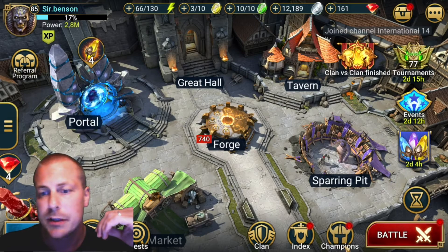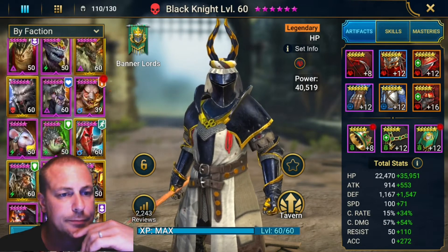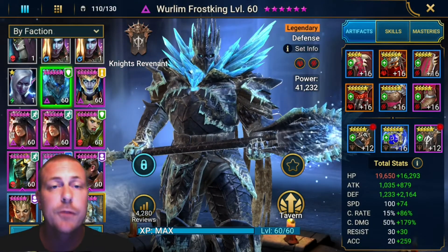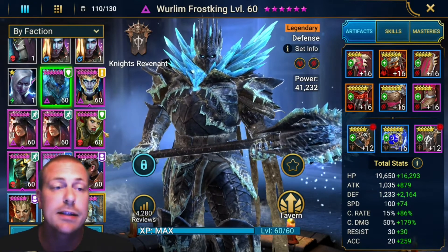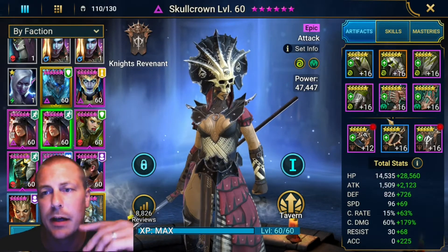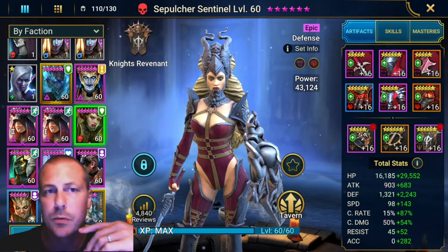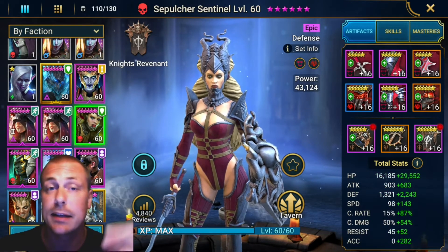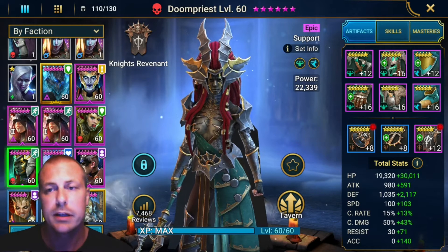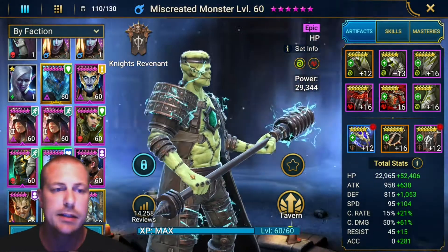I'm going to go over my team real quick — Knight Revenants. Here we have them. Verlin Frost King — I actually 6-starred him and leveled him up just for this one. I'm going to go with 1 Scarlet Crown; I've pushed in some HP on her and a stun set. I'm going to go with Sepulcher for the Decreased Attack — that is super important, so don't miss out on that one, guys. And Doom Priest is also golden in this stage because she cleans the fear off all the time. And Miscreated Monster — yeah, he's a monster.